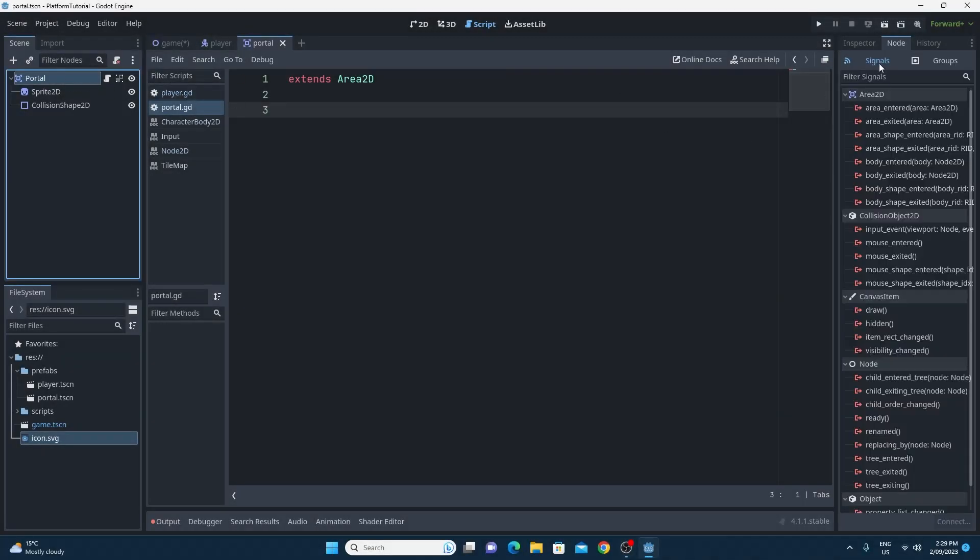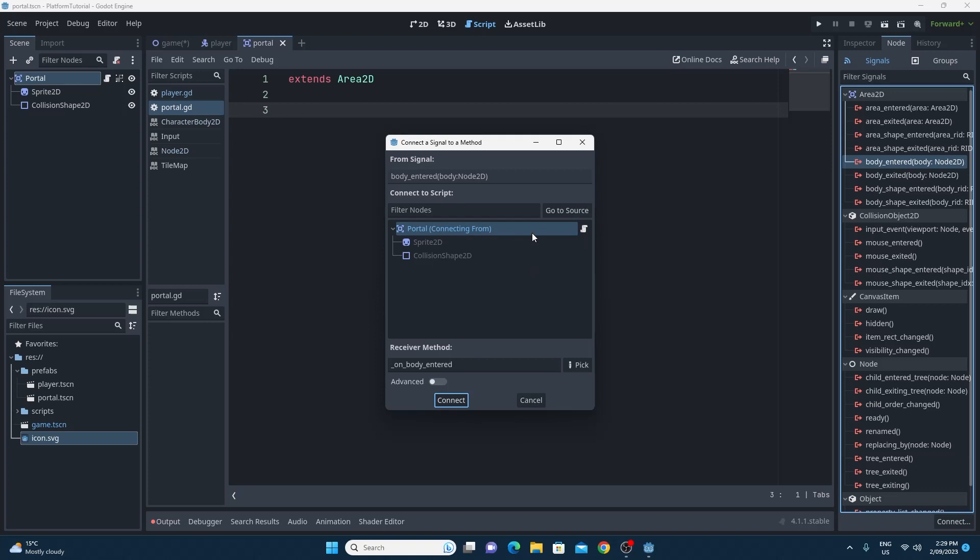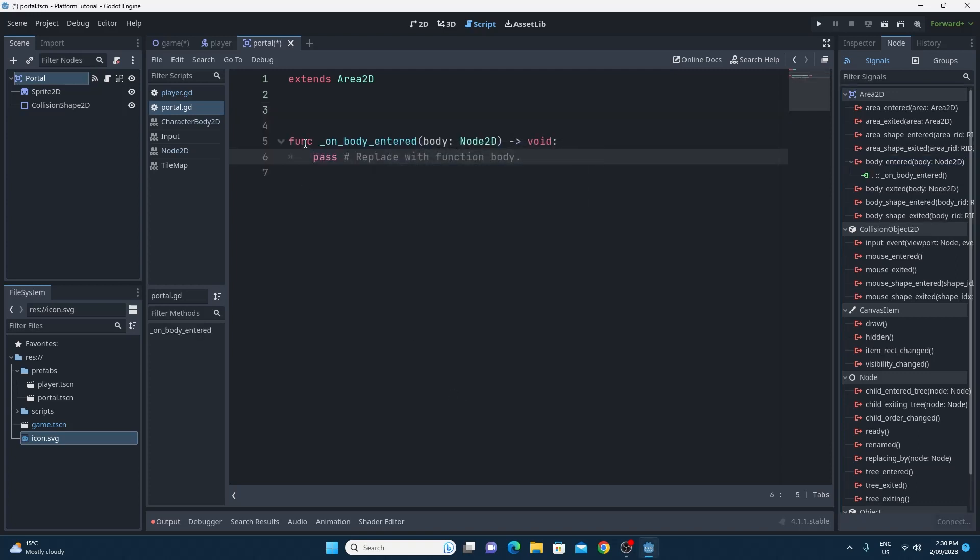Back in the portal node, up to the Node tab - we're going to double-click on 'body_entered'. This is where you choose which object to connect it to. I'm connecting it back to itself, because there may be more than one portal on the level and you want each to handle its own event. It gives a suggested name - 'on_body_entered' - which is fine. Clicking Connect automatically creates a function with that name. The variable passed to this function is the actual body that entered the Area2D.